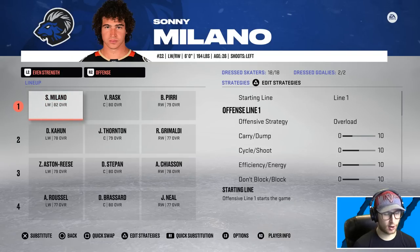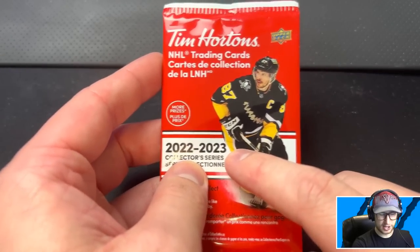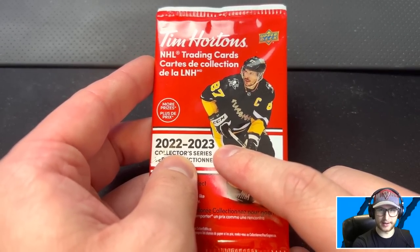Instead, I am going to be opening six Tim Hortons packs and we have a team here that is just all free agents. I will be randomly selecting before I open the pack — the front, middle, or back card. From two of the packs I get to pick two positions, like top and bottom or top and middle, but I can only do that for two packs. Right off the bat, I'm going to do a top and a middle from the first pack.